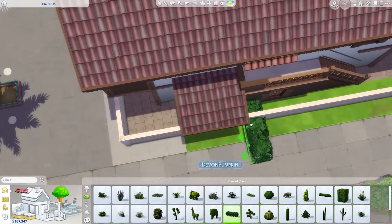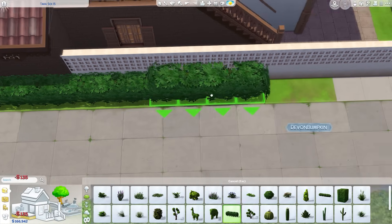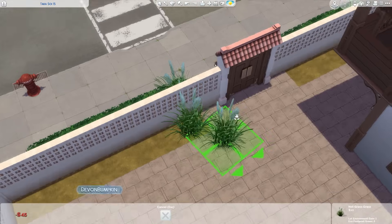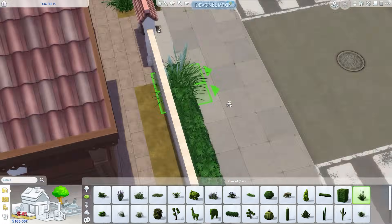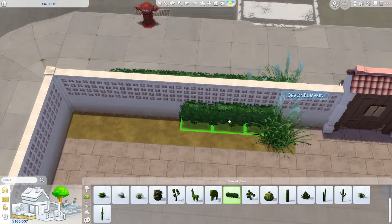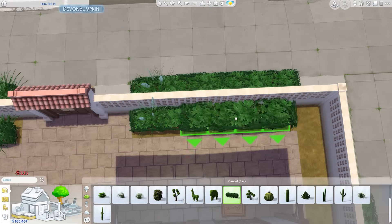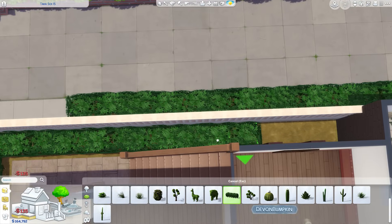So we're bringing more greenery into this area. I ended up using hedges but then got rid of them and went into live edit to find vegetation that is reflected around the world. I was using all of the base game stuff here and it just wasn't working for me. It was very time consuming — I had to do these three builds within about four days.